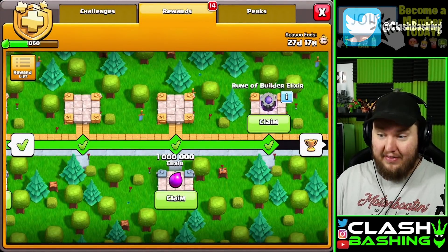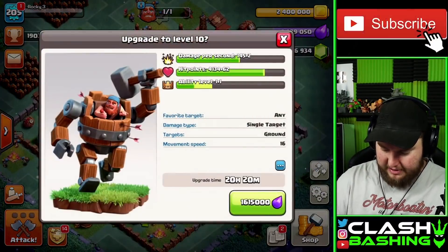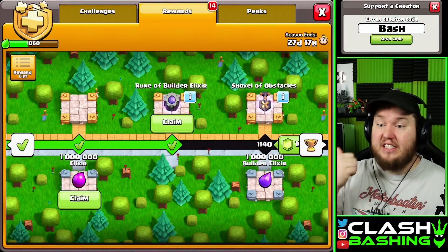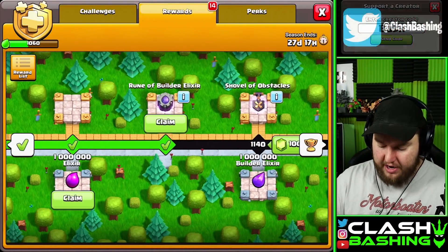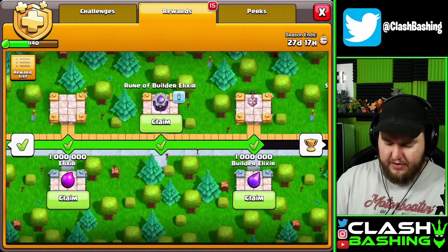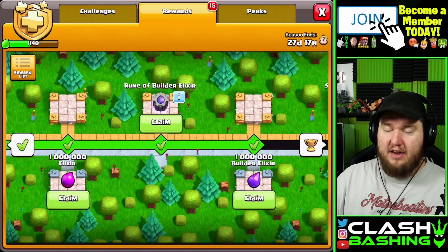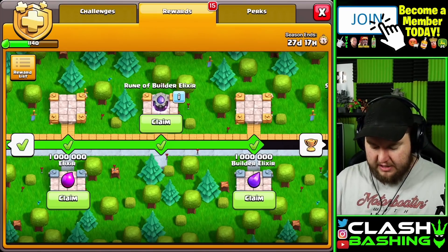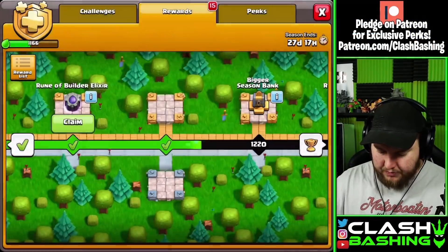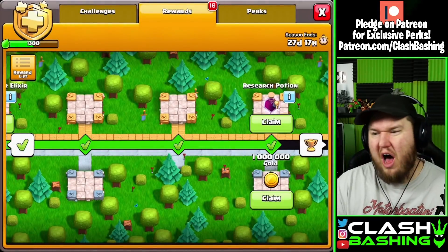There's a rune of builder elixir - if you don't have your Otto Hut yet, that's going to be something you need. Honestly on this account that is something I need; we should have gone for the sixth builder a long time ago. So if you don't have your Otto Hut, that's going to come in pretty clutch for you. We also got a shovel of obstacles - I just paid 100 gems and got 50 free gems, which doesn't make sense. Oh actually we needed it, so not even 50 free gems - feels bad. We got some builder elixir so we'll grab that.